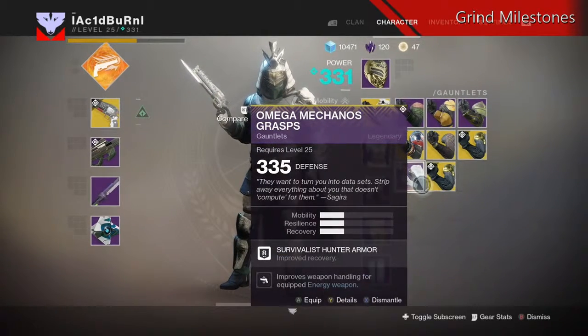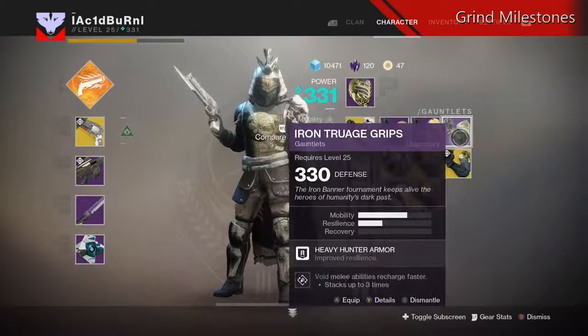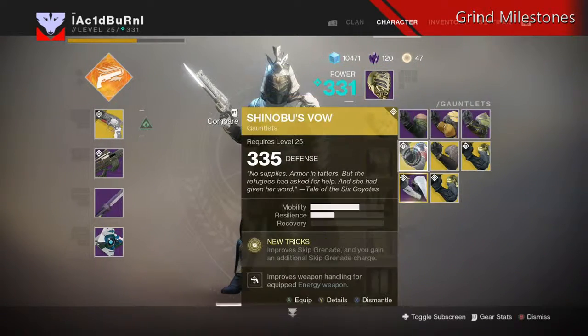Doing this every week will raise your power quickly — even more so if you're using Three of Coins, which I didn't have. But if you do have them, putting them up before you turn the milestone in will almost guarantee you an exotic item.